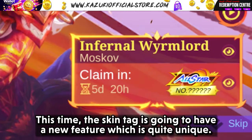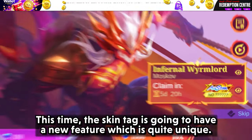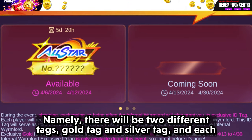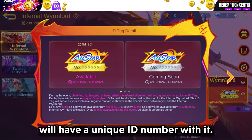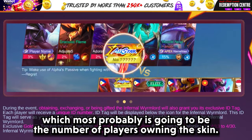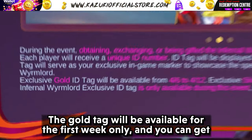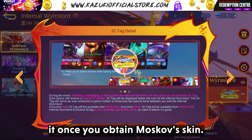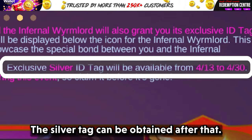This time, the skin tag is going to have a new feature which is quite unique. There will be two different tags — gold tag and silver tag — and each will have a unique ID number, which most probably is going to be the number of players owning the skin. The gold tag will be available for the first week only, and you can get it once you obtain Moscow's skin. The silver tag can be obtained after that.